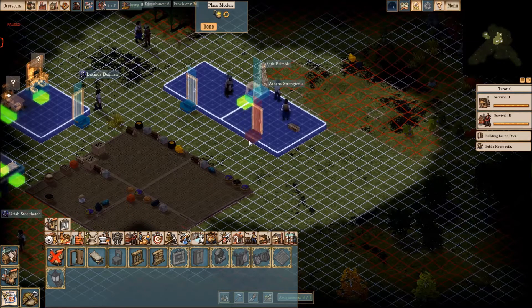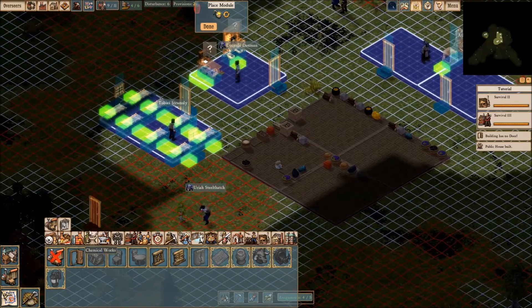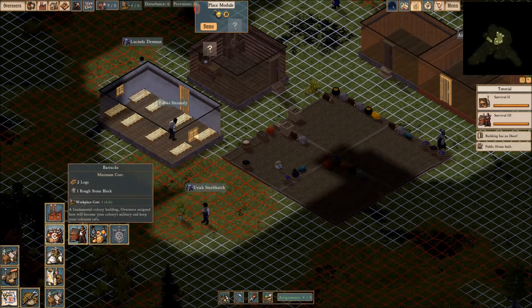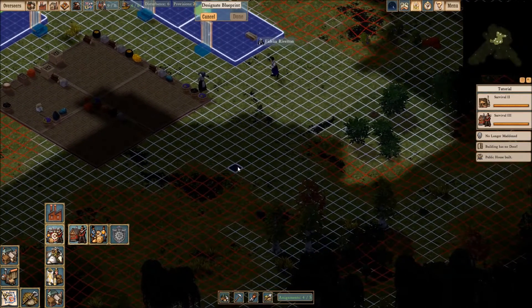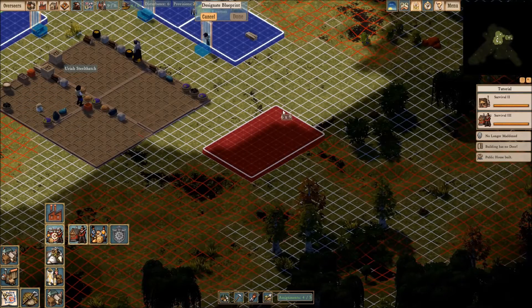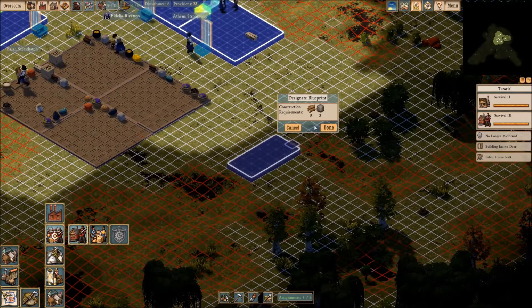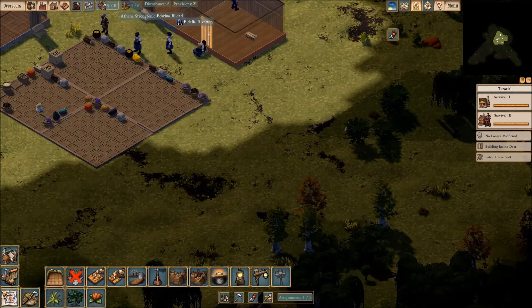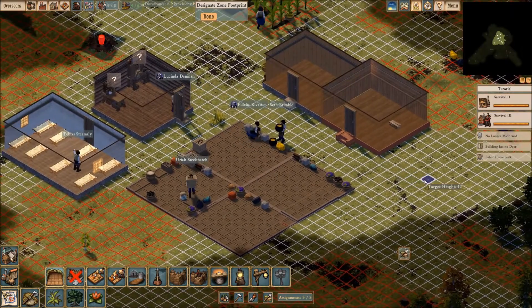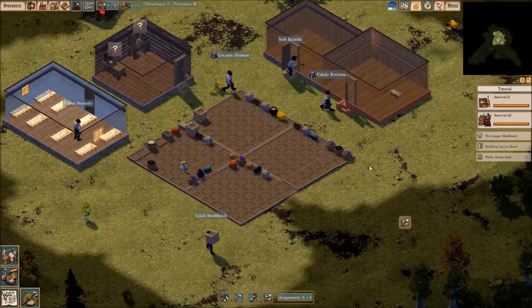Over on this side we need a door. We're building the public house — there it is. And now what we need to do as well is go into buildings, foreign outreach — we need to build a barracks. The barracks, I'm going to want over here. I sort of want it to be pretty large, but it doesn't look like we're going to be able to get it to be super large yet, so we're going to cancel that. We're going to go with flattening the area — flatten pretty much all of this.